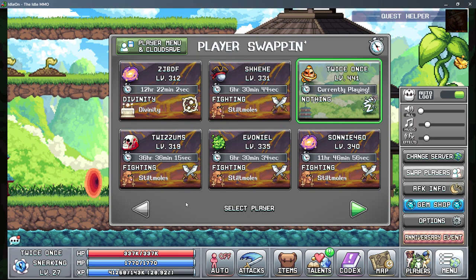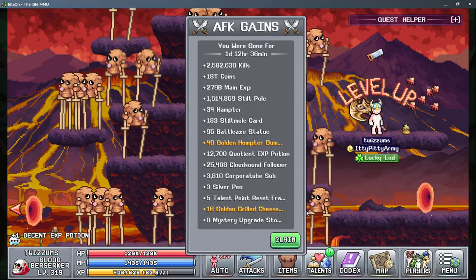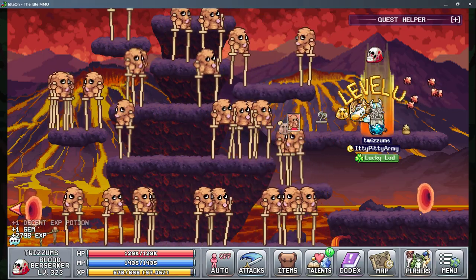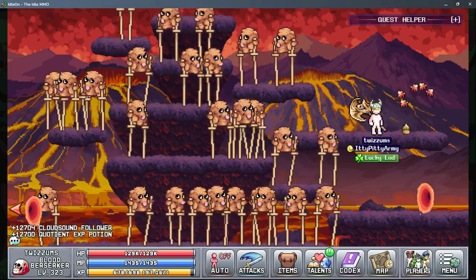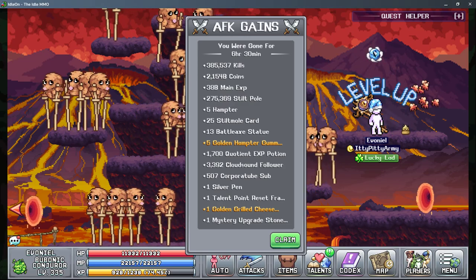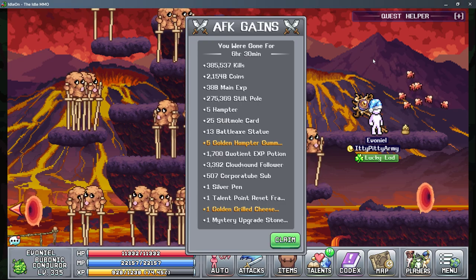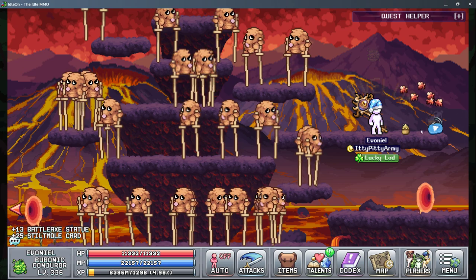I'll go ahead and just show that real quick. If I log on to this character — okay, so his Sneakin' should have gone up. There you can see — the little eyeball, that was Sneakin'. So that's just showing that his Sneakin' level went up.